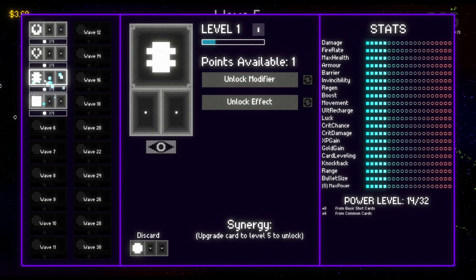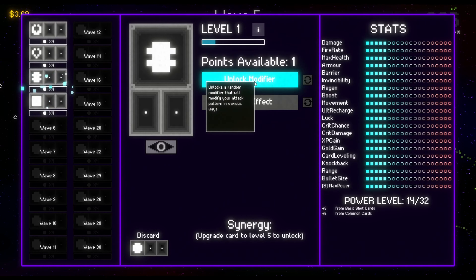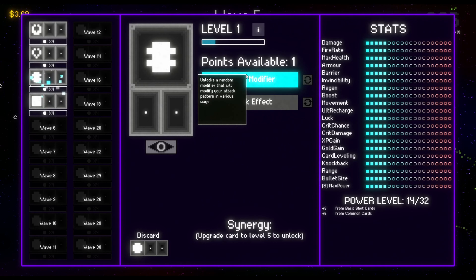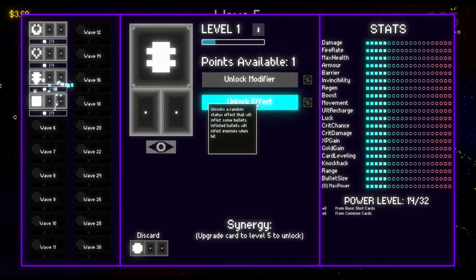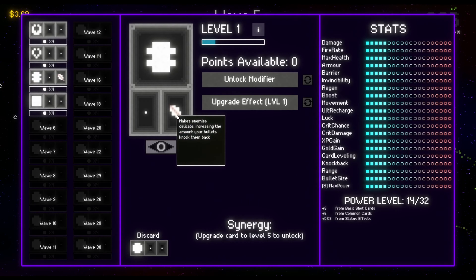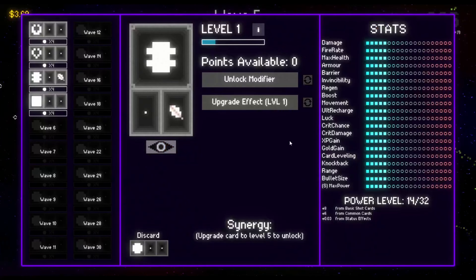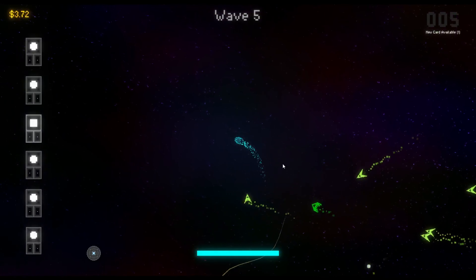This guy can be leveled up - as you do more damage with an individual weapon, it gets unlocked. You can unlock either effect or modifier. Modifiers modify the attack pattern, effects change the way that they impact enemies. We'll go for an effect. Make enemies delicate, increasing the amount your bullets knock them back - that's actually pretty good. It's on this wiggle weapon. And then this basic shot will just be discarded.